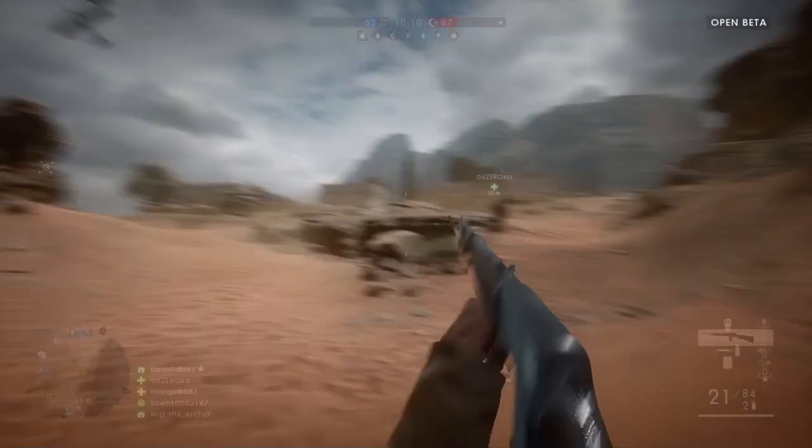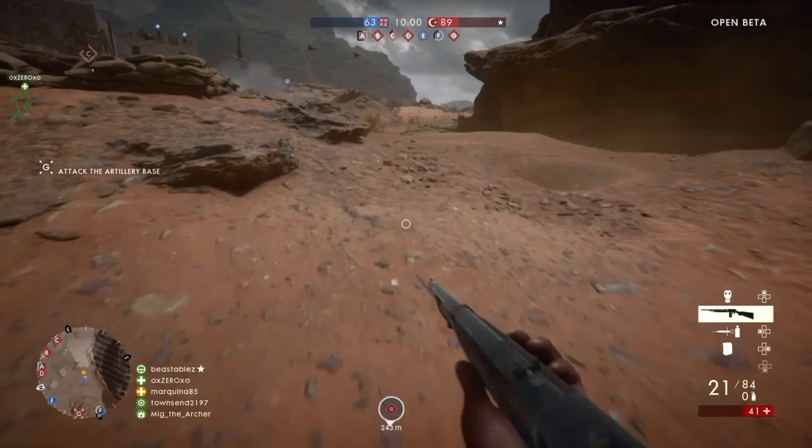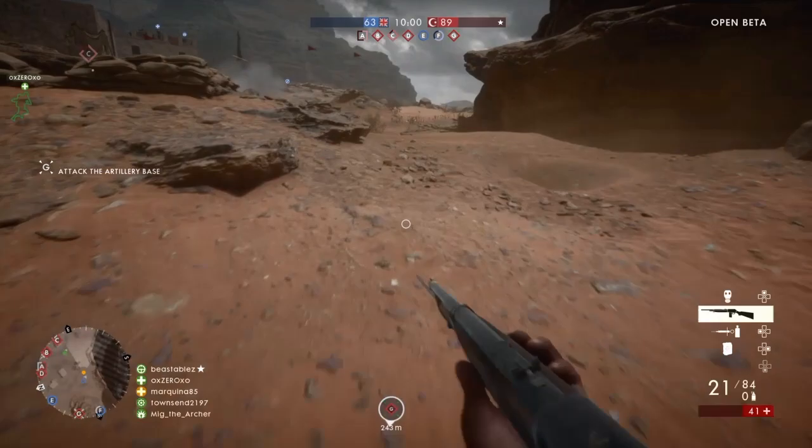If you have the aim assist, you can basically — as I said — all the time aim, release, and aim down sights again. So it's much better to hit enemies. And this map here, Sinai Desert, is a really nice map.